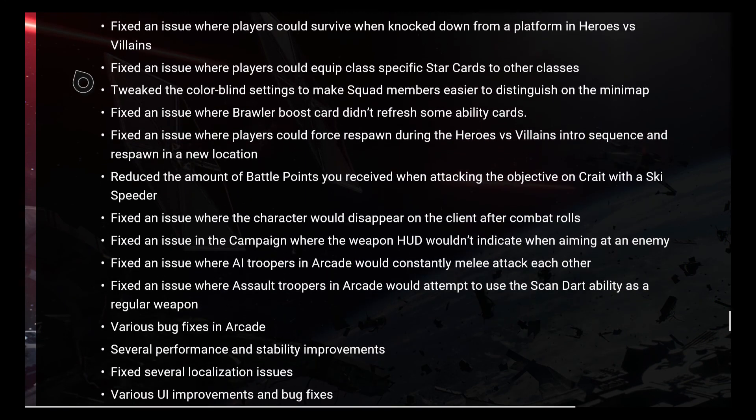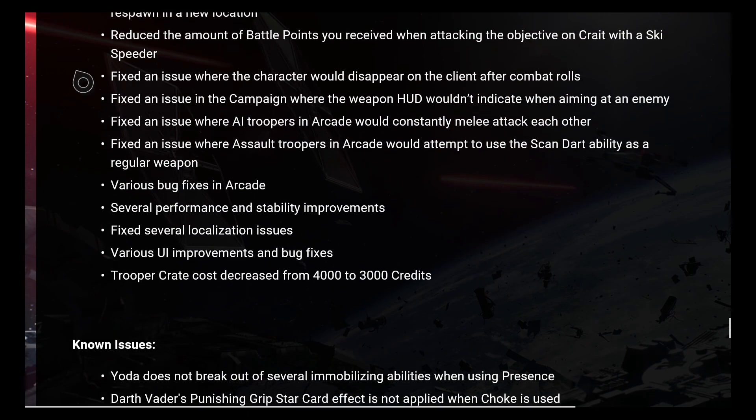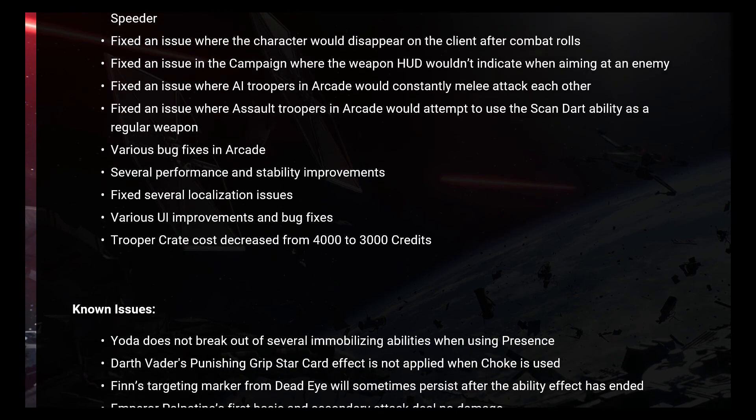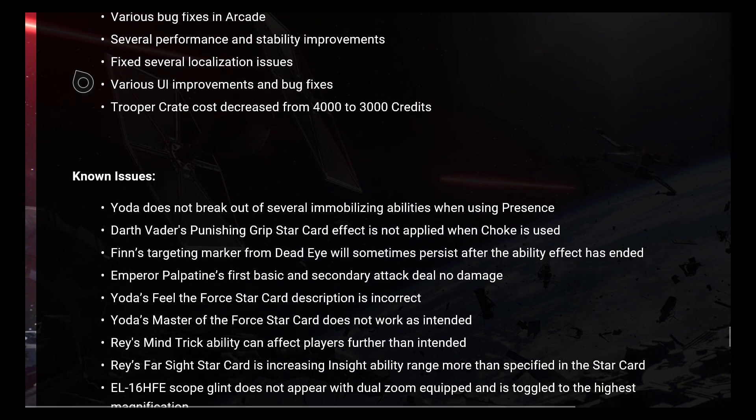Fixed an issue where the character would disappear on the client after combat rolls. Fixed an issue in the campaign where the weapon HUD wouldn't indicate when aiming at an enemy. Fixed an issue where AI troopers in Arcade would constantly melee attack each other. Fixed an issue where assault troopers in Arcade would attempt to use the scanner ability as a regular weapon. Various bug fixes in Arcade. Several performance and stability improvements. Several localization issues fixed. Various UI improvements and bug fixes. Trooper crate cost decreased from 4,000 to 3,000 credits.